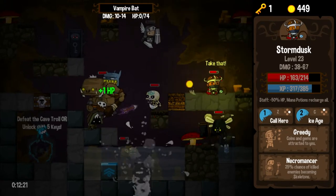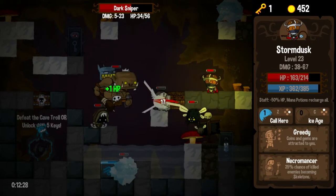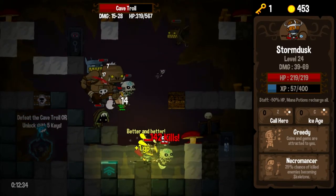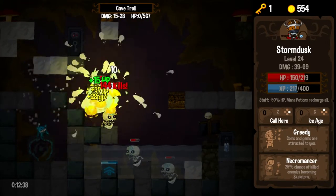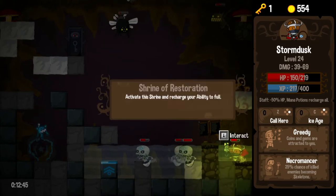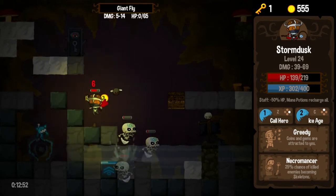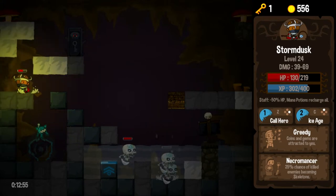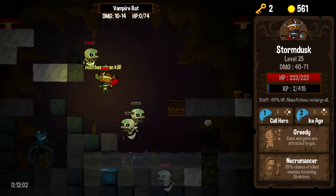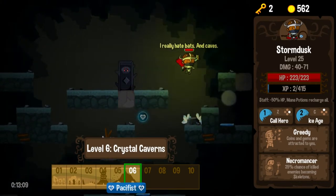I'm going to take out Master Blaster and get out of here. Let's trigger an Ice Age — and another just for fun. Might as well call a hero too — get ourselves a nice archer who will help us out quite a bit. Let's jump in and finish off this boss nice and easy. Health's looking good, everything's looking good. We took a little bit of damage during that fight but nothing to be concerned about. We do a key exchange, that gets our level up and our health up. And we are on to level six — Crystal Caverns.